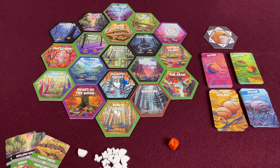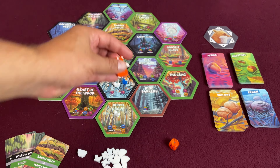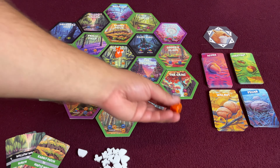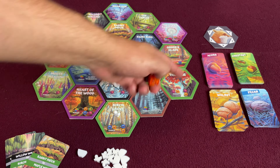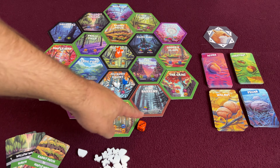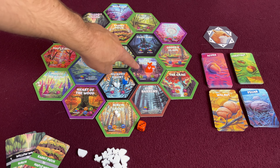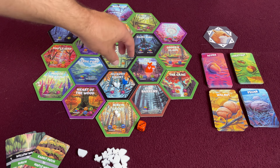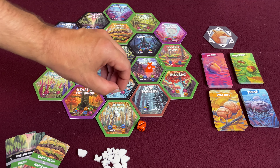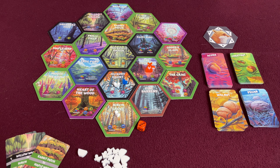I would like to note that I have a prototype copy of the game. In Nuthunt, a fox will be roaming around the forest, terrorizing innocent little squirrels. At the start of every player's turn, they will roll the fox die and then reference this fox compass to see which way the fox moves. If the fox ever moves onto a tile that already has squirrels on it, then those squirrels scatter to adjacent tiles — they are running away from the fox.